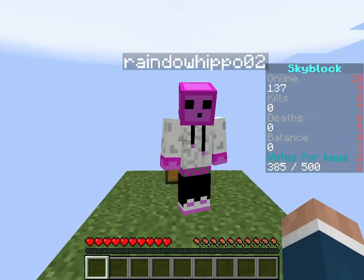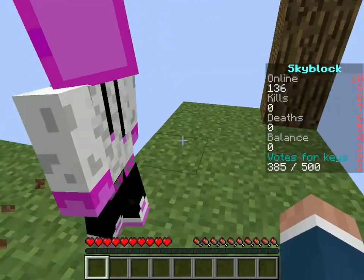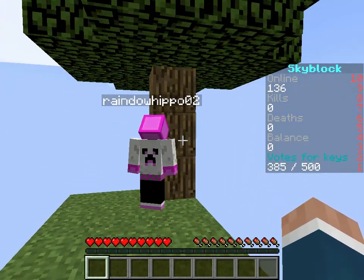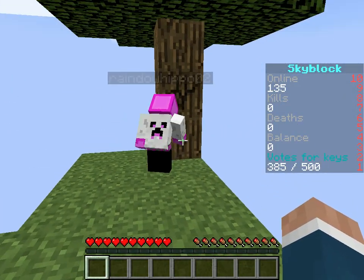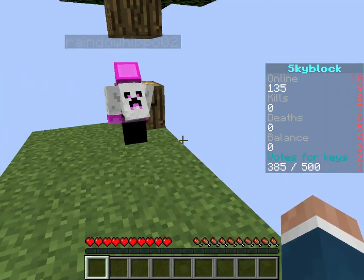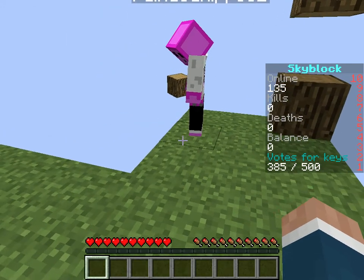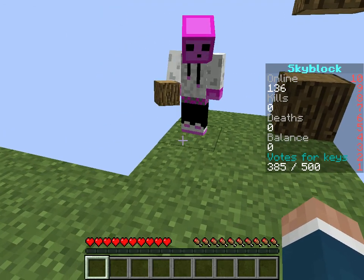So what do we do first? Let me harvest this tree really quick, then we'll get started. So don't we build an area around it so we get the saplings? What we're going to do is we're going to mine out two of the three layers, and then we're going to build off the very bottom one.